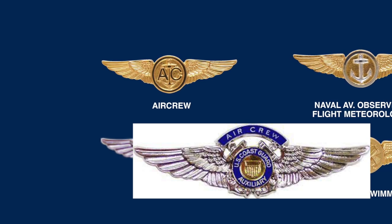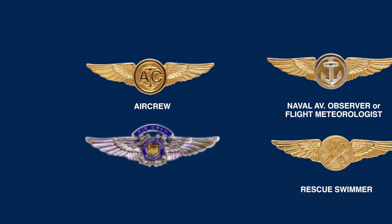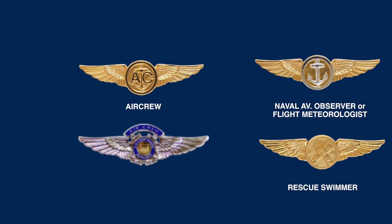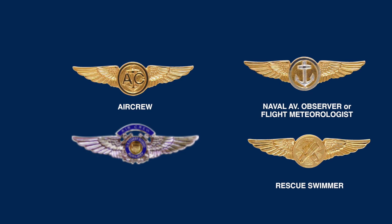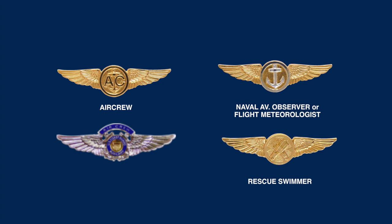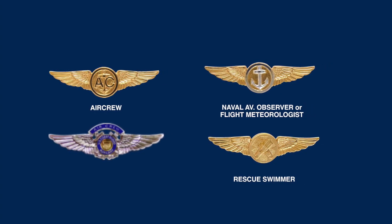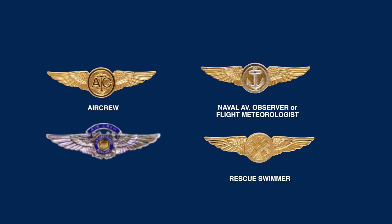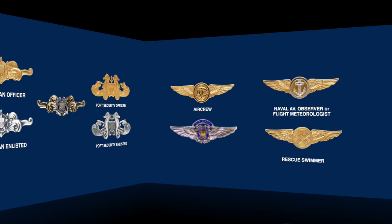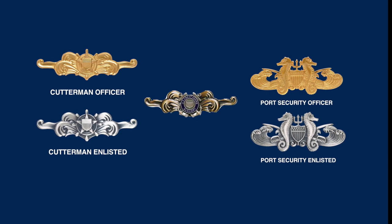The Coast Guard Aviation Mission Specialist Badge is shown in the upper right. It is the gold wings with an anchor in the circle — also the Navy's Aviation Observer Badge. Below that is the Coast Guard Rescue Swimmer Wings, which are really neat because inside the circle are a pair of frog flippers. The Coast Guard and Coast Guard Auxiliary have some unique qualification insignia.